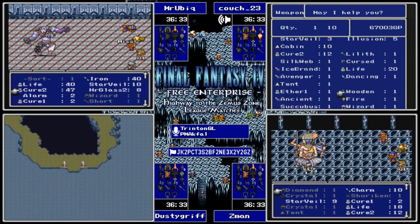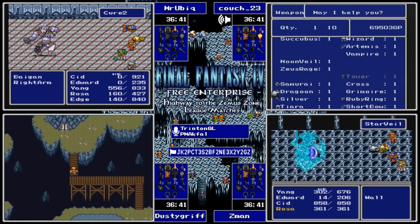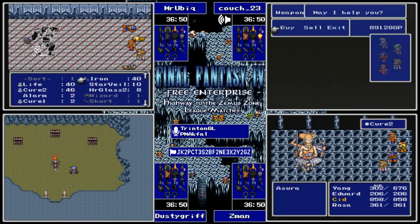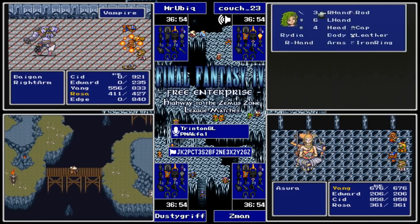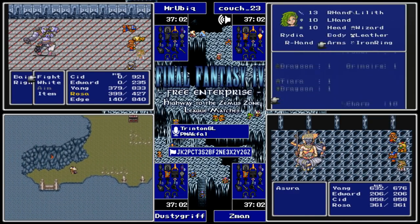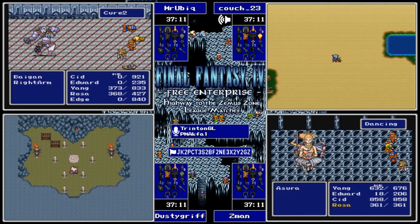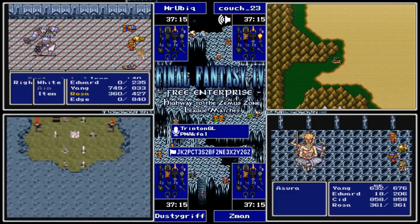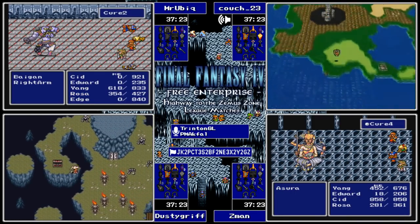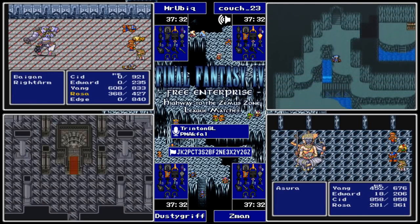The other thing that happens with going and doing the Asura fight first is that other than Rydia, everybody's going to be at a higher level, so you've got that much more damage in the bank for fighting Bigan. Now Ubic really needs to hope to finish this fight, because losing it he may opt to turn around and go do Ordeals which would put him significantly behind. We've got Dusty and Z-Man both fighting Asura as well. They've all taken sort of the clear-the-overworld-first route. Ubic has picked the right route - we know that.